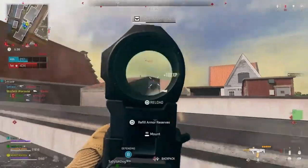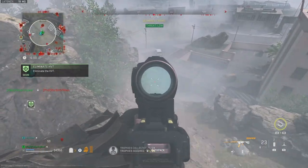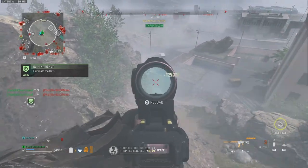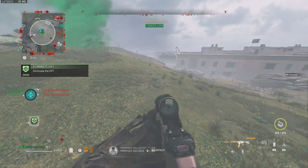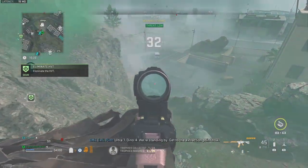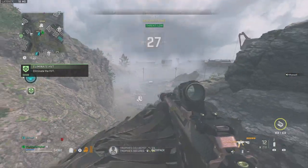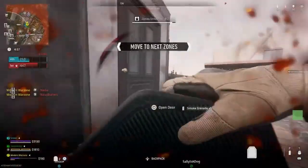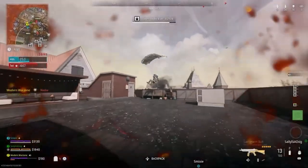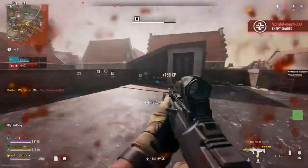Our best bet to unlock the Tempest Raiseback instantly is to extract it in DMZ. Unfortunately, the weapon pool that AI drop and you can find in loot boxes is actually very small and rarely includes new weapons. So getting a friend or a kind stranger who has already grinded to the new weapon or bought Battle Pass tokens, and then asking them to drop it for you so you can extract, is the fastest way. Either way, this weapon looks great, and I think we can be thankful that there's no mega grinder unlock challenge to get it on this occasion.